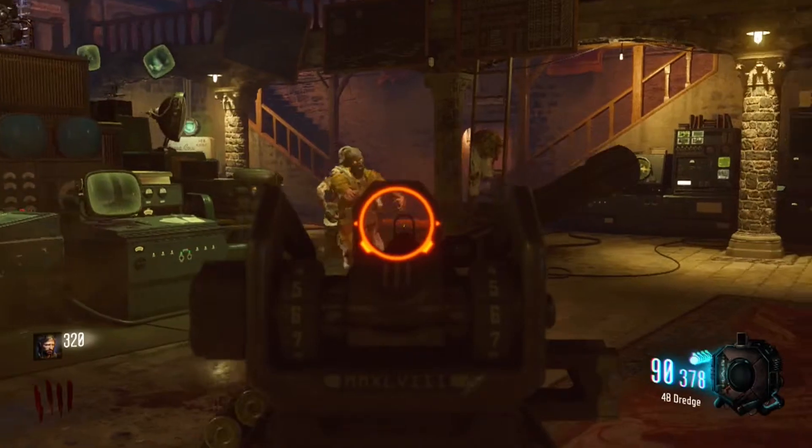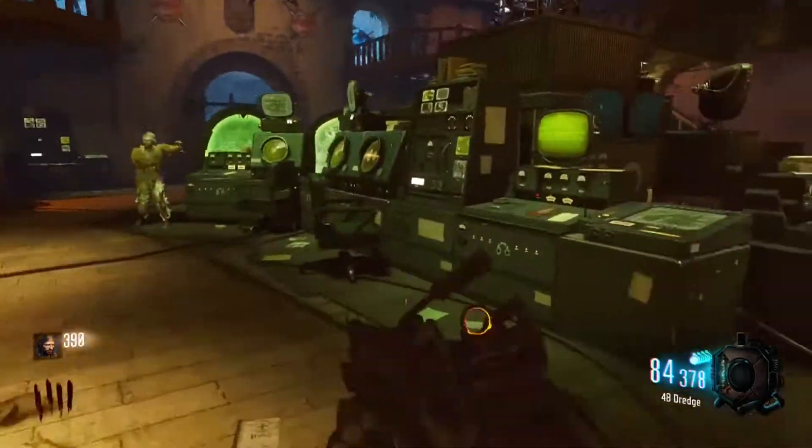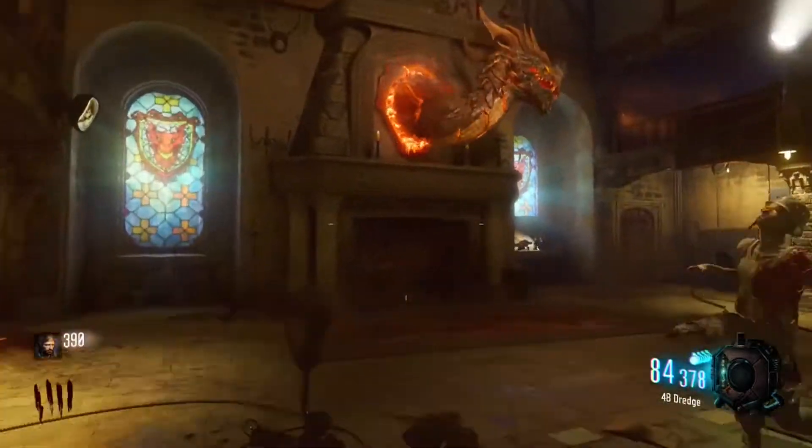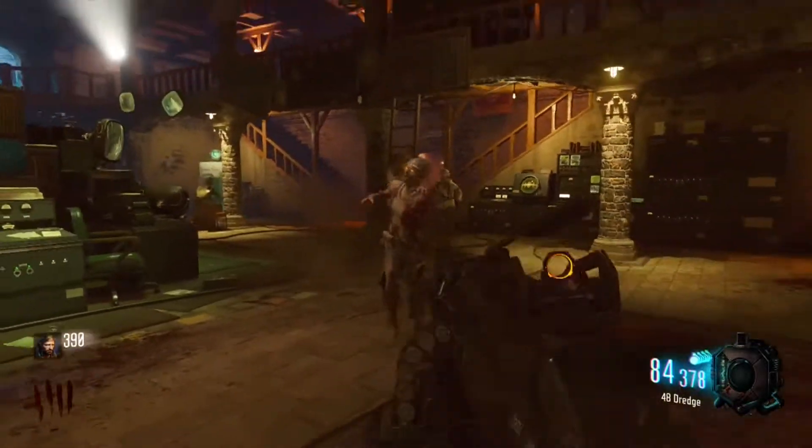The next position is over here in the green room. You're going to want to do the same process here — kill one zombie to activate it, and kill 8 more after that.